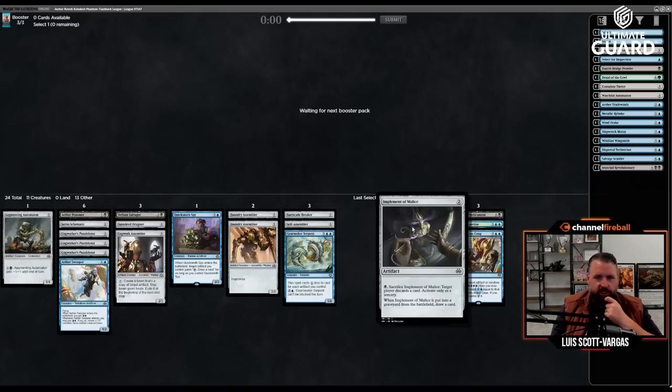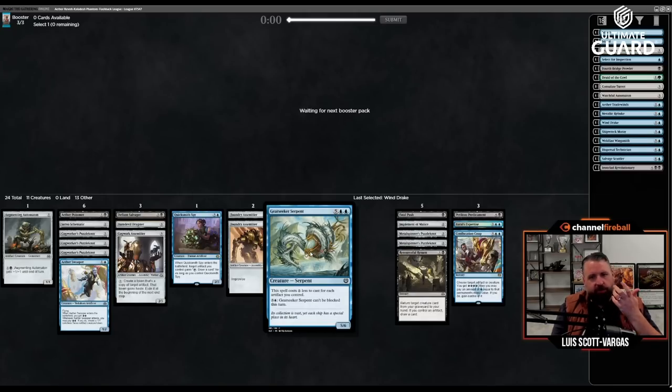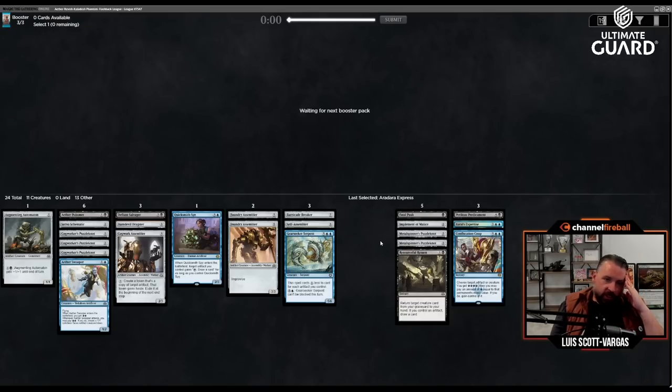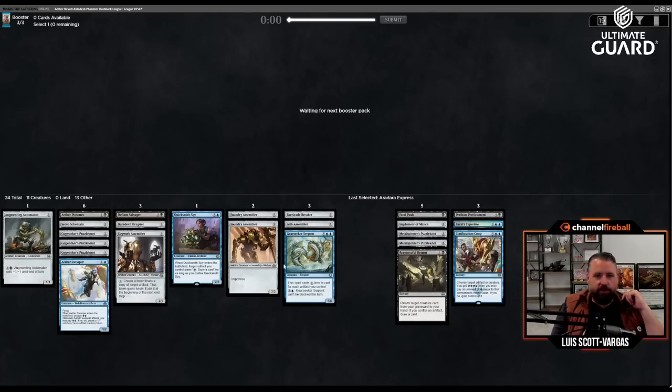I can probably cut Implement of Improvement — I don't really have a good way to sack artifacts. All these other Puzzle Knots and Implements I can use the abilities of. I could play 16 lands but I don't think I need to do that. Do I want to cut Cogwork Assembler? I think with effectively four improvised cards, playing all these Puzzle Knots is going to work out. Should I play Ironclad Revolutionary? I feel like Confiscation Coup, Brawl's Expertise, Perilous Predicament, Gear Seeker Serpent, Self-Assembler — I have good high-end stuff.